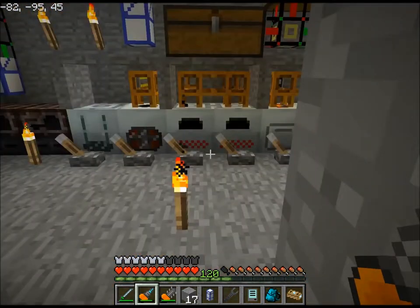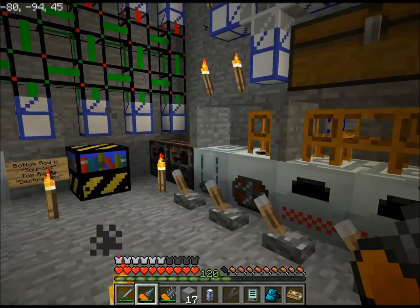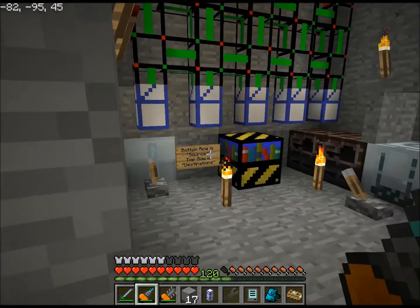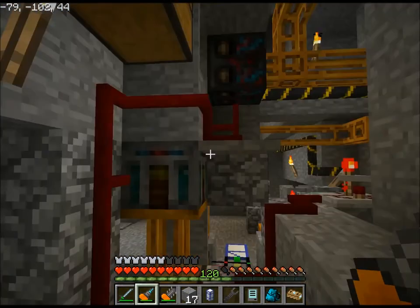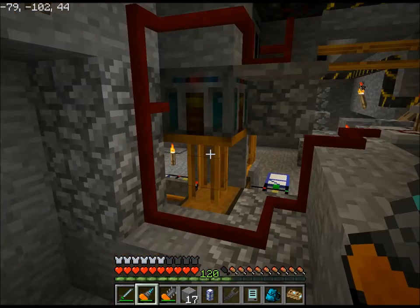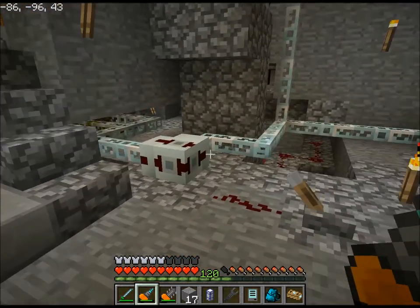It's off at the moment because if I have it on, it overloads the mechanism that sorts the stuff — the retriever and whatnot — because the retriever can only pull items from the chest so fast. So if I have it trying to pull lots of cobblestone out to smelt it and then send the smoothstone to the chests, it gets jammed.